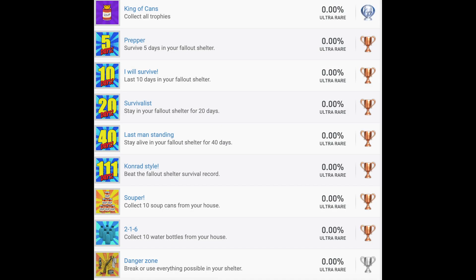Our Platinum Trophy is King of Cans — Collect All Trophies. That's very fitting for this game. Then we have Prepper, I Will Survive, Survivalist, Last Man Standing, and Conrad Style. These trophies are for surviving 5, 10, 20, 40, and 111 days within the Fallout Shelter. Now, the one thing about this game that needs to be said: this game is going to be 100% luck-based. The only skill comes at the very beginning when you're scavenging your house. Aside from that, the game is 100% luck-based. So keep that in mind about all of the trophies during this analysis.